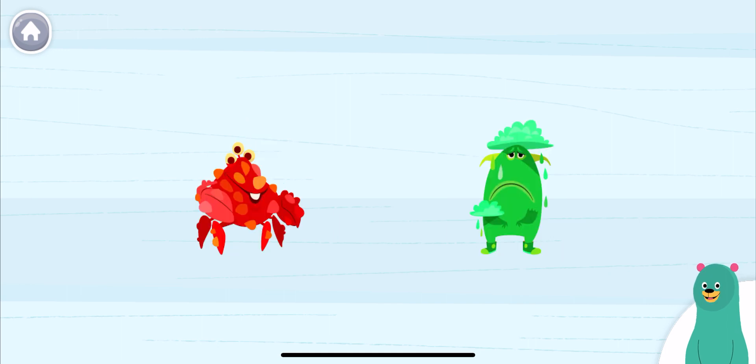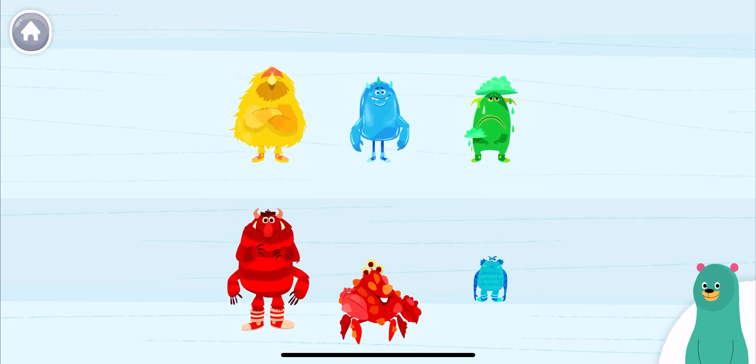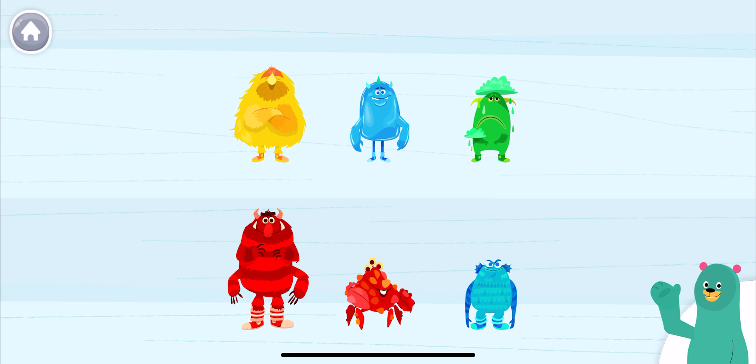This is the lumpy red monster and the sad green monster. And this is the striped red monster and the scaly blue monster. Tap the two monsters from the beginning that I showed you first.